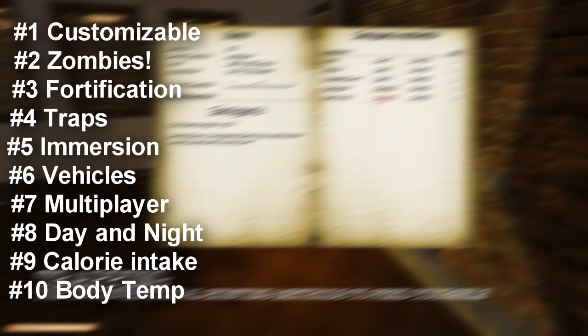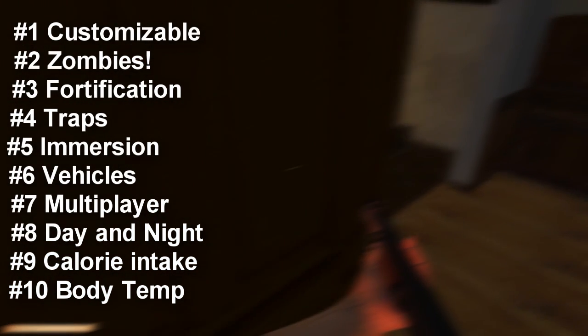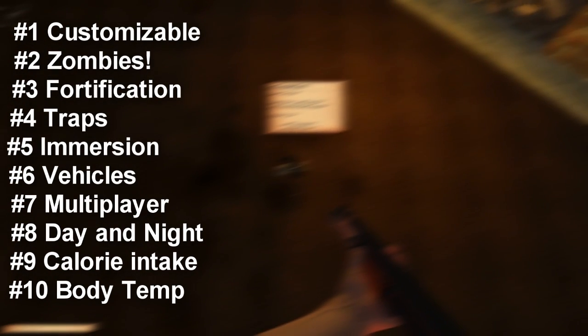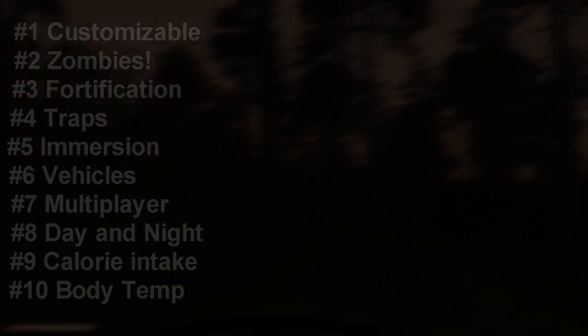And that's all you need to know — probably the most important things about this game. We're definitely looking forward to it when it comes out. The game should come out for alpha access around February 2015. Links are in the description for everything you need to know. I've been Sen, I've been Koto — peace out! Can you survive the night?